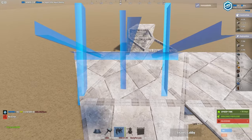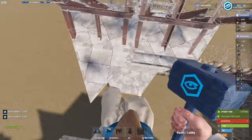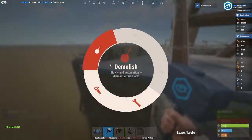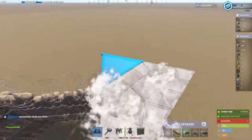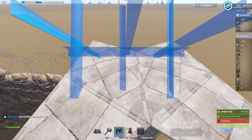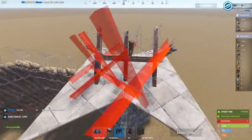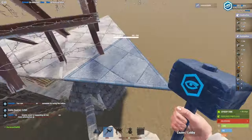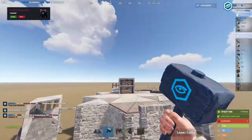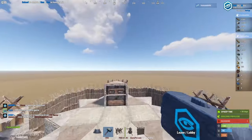Put the barricades on like this and then delete the temporary triangles. This just needs one barricade. I'm going to finish off the compound — we'll do a quick edit so you won't have to sit there watching me do exactly the same thing again. There we go — looking like a half decent base now.